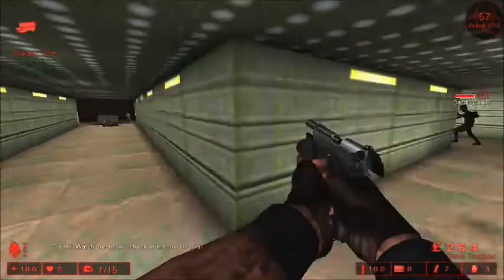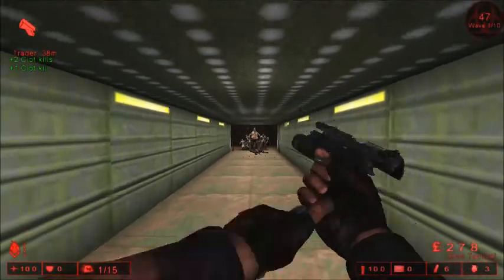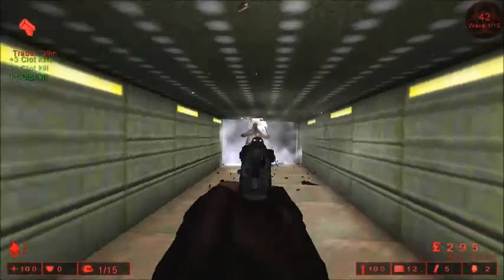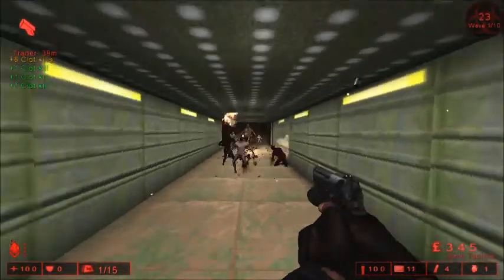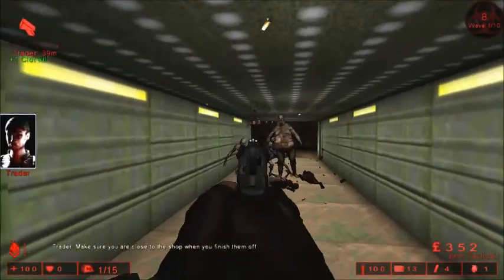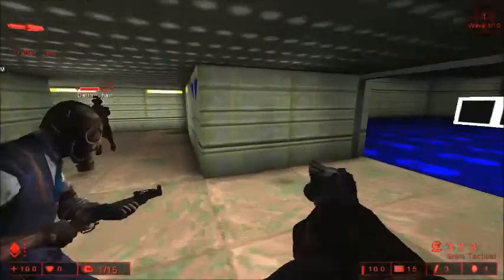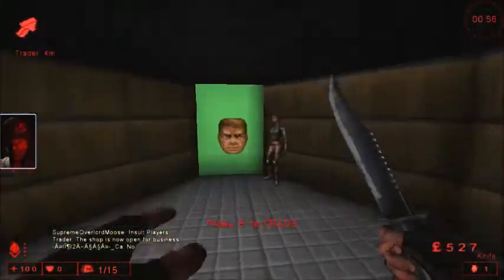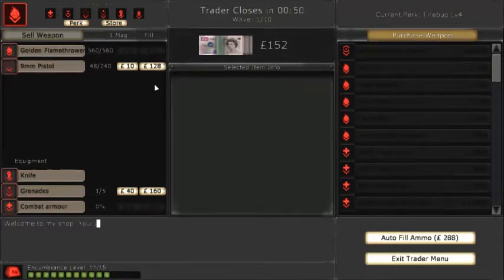Pretty much the premise of this game is you're a team sent in to kill these — I think they're called specimens. It's ten, five, or seven rounds — pretty much whoever's hosting the server gets to choose. But once you get to the game and finish round ten, it goes to eleven out of ten, which is weird, but once you get to the eleventh round is when you get to fight the Patriarch, which is pretty much the big bad boss of the entire game.